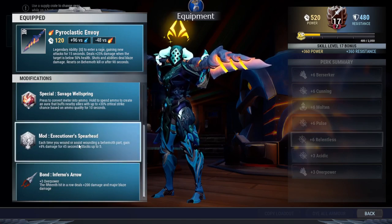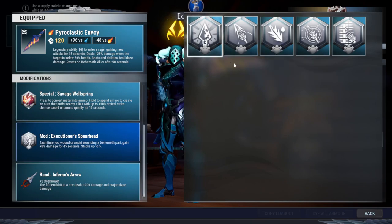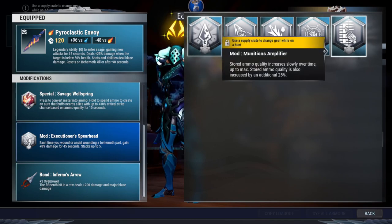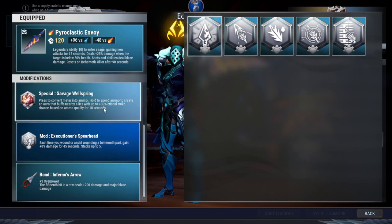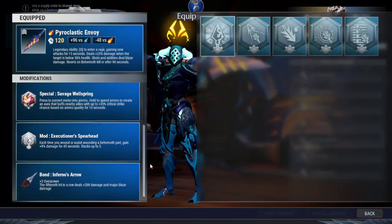Executioner Spearhead: because we're using acidic you can wound the behemoth real fast, and that helps with the damage boost. Executioner Spearhead gives 8% damage boost for 45 seconds, stacking up to 5 times — that's 40% damage boost, which is really good. Alternatively, you can switch to barb spearhead for additional wounding damage when you dodge then light attack, or munisius amplifier to increase critical strike chance to 37.5%.